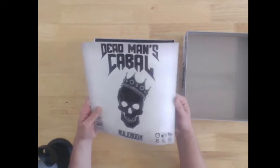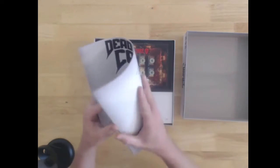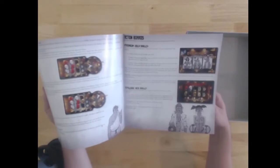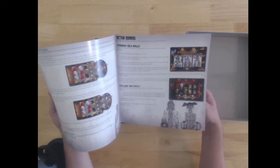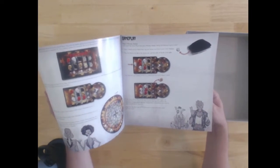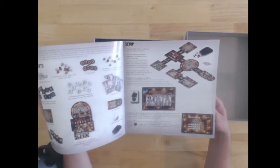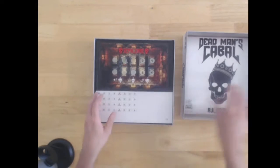So there we go, the rulebook. This is not that thick, actually — it's only about 11 pages. Pretty colourful on the inside. Just looking at it now, it seems that things are pretty fairly well explained.